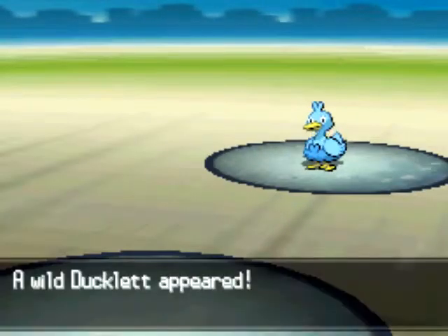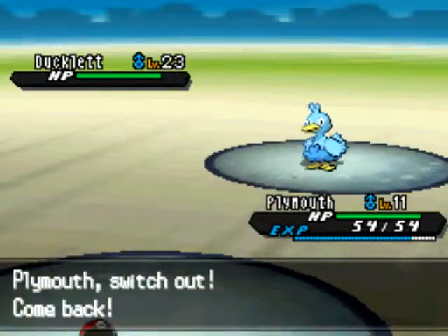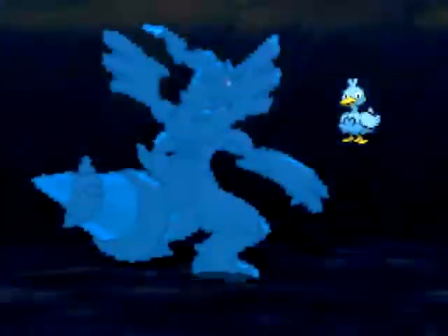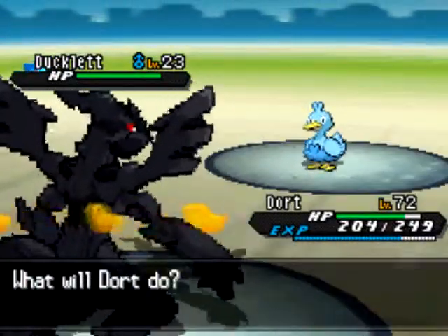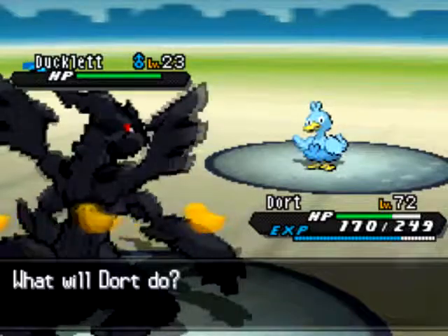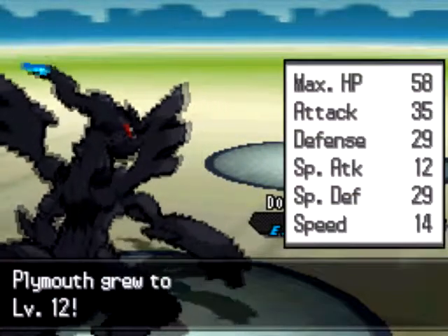Ducklett number four — sweet. You can see the routine I am doing: switching out Plymuff, bringing in Dort. I am getting a little worried because the first Water Pulse confuses me, and then another Water Pulse confuses me again. I hurt myself, and it goes for Aerial Ace which still hurts. After snapping out of confusion I go for a Crunch to KO the Ducklett. There goes the fourth Ducklett.